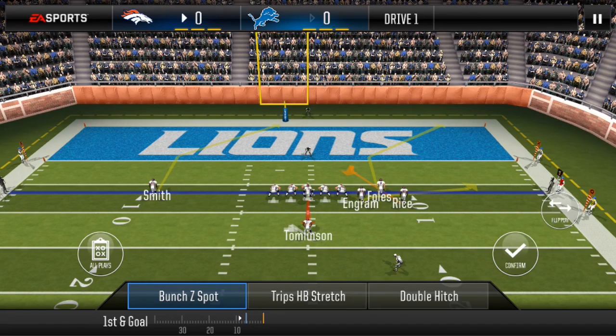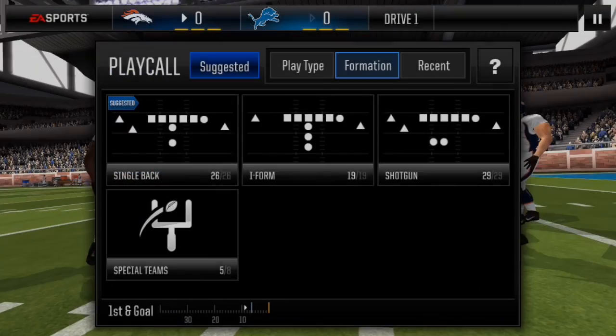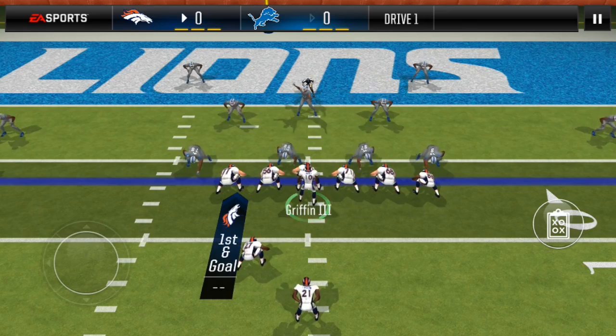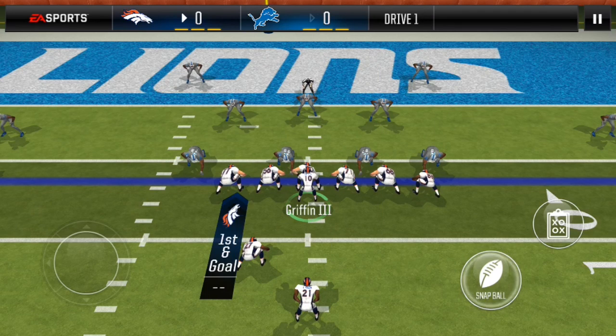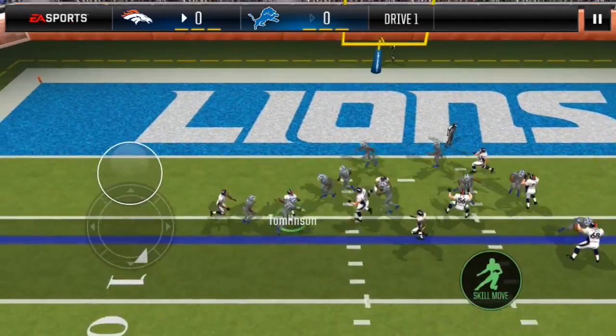First and goal. I am not within the 6-yard line so I will not pull up goal line formation. I will have to test a new play here — I will go with weak eye halfback gut. This is 4-3 uncounted. The reason I call this play is because there is a halfback gut plus weak eye double counter goal game plan.